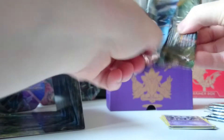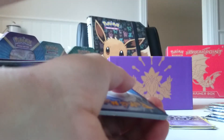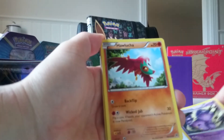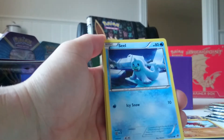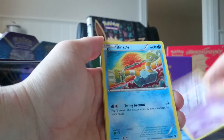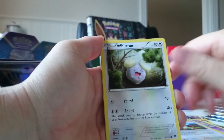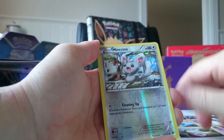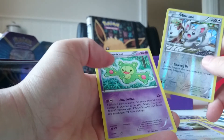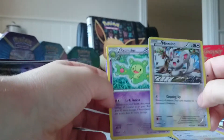Second pack. We got a Weezing, Hawlucha, Chaos Tower, Seel, Gothita, Binacle, Meowth, Whismur — and the reverse is a Minccino. And behind it we got a... I don't even know how to pronounce that name.